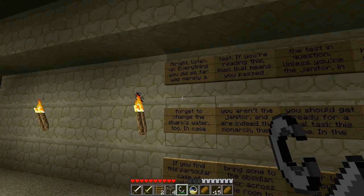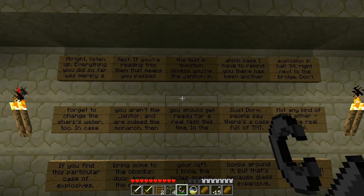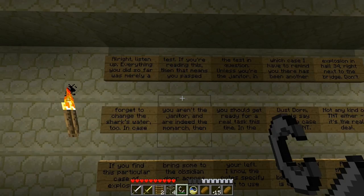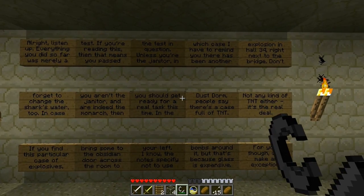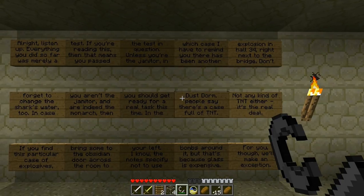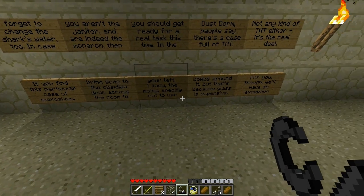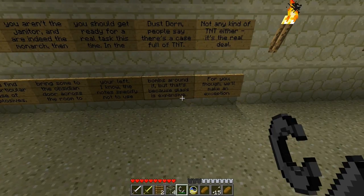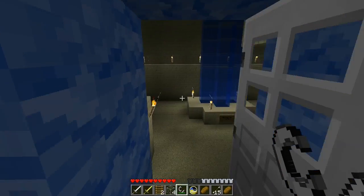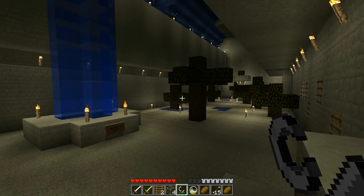Oh god, alright: 'Listen up — everything so far was merely a test. If you're reading this then you're fast, in question unless you're the janitor, in which case I have to remind you there has been another explosion in hall 34 right next to the bridge. If you're not the janitor and indeed the monarch, then you should get ready for a real test. There's a case full of TNT — not of any kind, it's a real deal. Bombs around glass is expensive — make an exception.' Good. Ow — you're leaving the monarch out. Disgraceful. Oasis dorm.